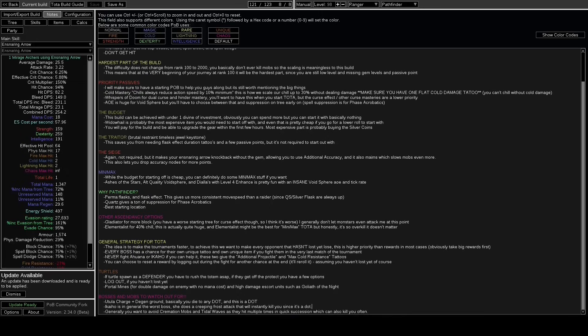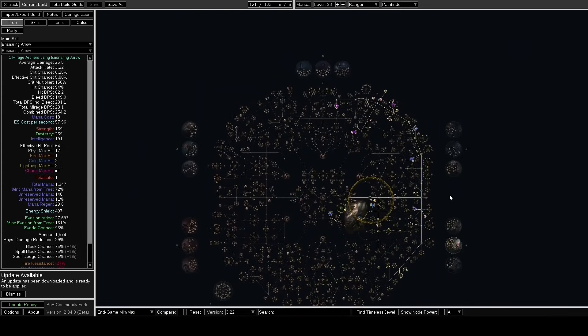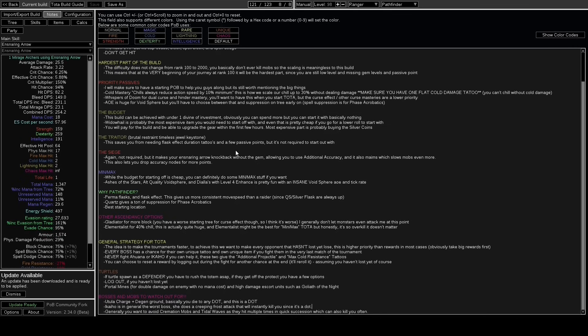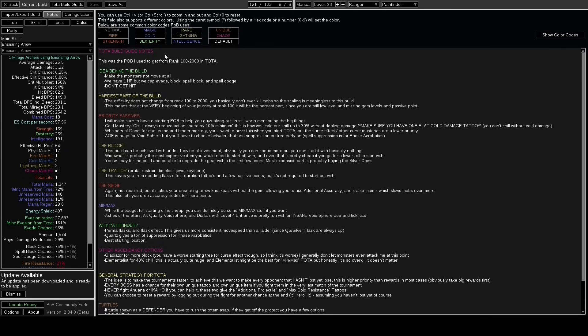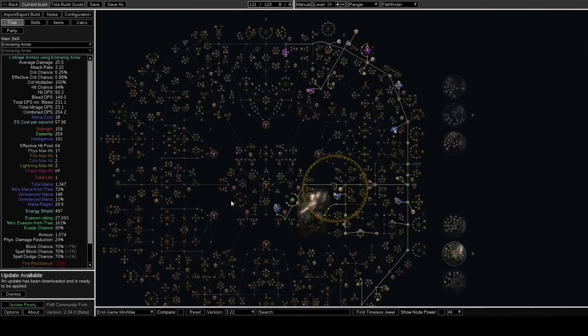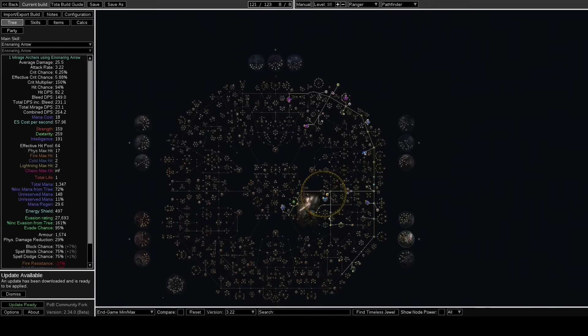Hey, what's up YouTube? Garatha here. Today I'm going to go over my TOTA build. I've been asked a lot of questions about this and promised the TOTA build guide for the past couple weeks. Today's video is going to cover TOTA everything - a full tournament walkthrough, my thought process, the POB, budget, and min-max options. I made a POB with notes, a starting tree, and an end-game min-max tree. I also did an experiment tracking everything from rank 100 to 2000, putting it all in a separate quad tab, and I'll show you the results near the end.